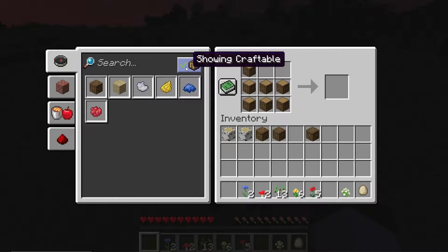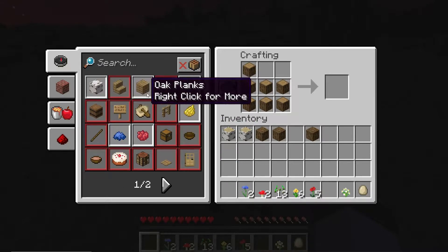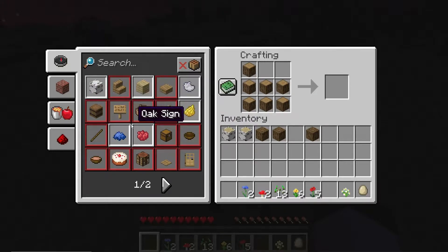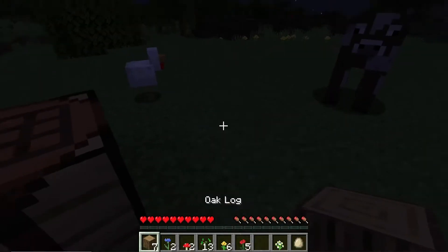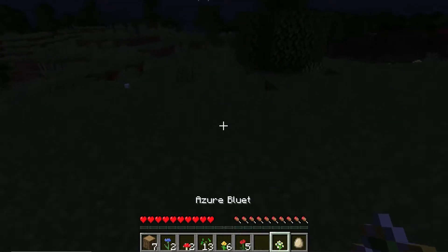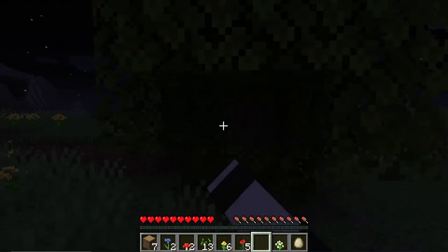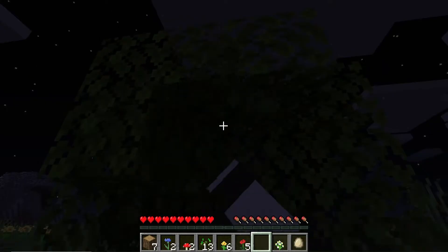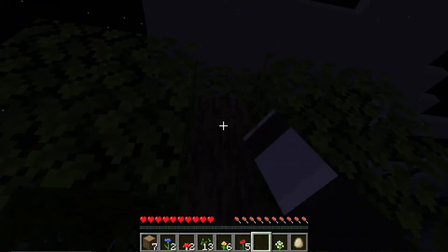I need a weapon to defend myself. How do I do that? This is not a weapon — that's a boat. Don't need a boat, don't need a sign, don't need a stick, I need a weapon. That's a barrel. Oh crap, I better hurry up — it is getting dark real quick. Why are you guys up here? I might need more wood. Sorry tree, you are the only tree nearby to help me out. Let's get rid of this grass first.